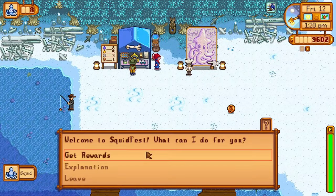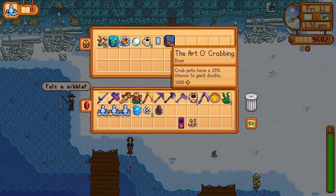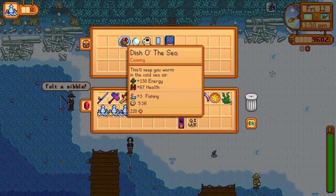If you've caught a total of 8 squid in one day, you get the full set of rewards: deluxe bait, mystery boxes, a dish of the sea, a pearl, some coffee, a squid kid painting — kind of like the mounted trout — and the Art of Crabbing, which is another skill book. Very useful if you have a lot of crab pots.